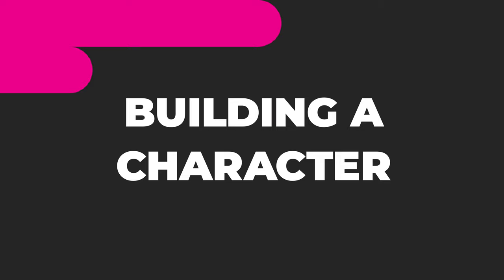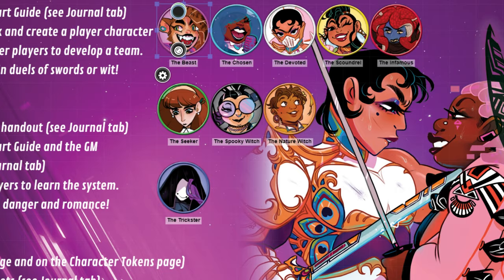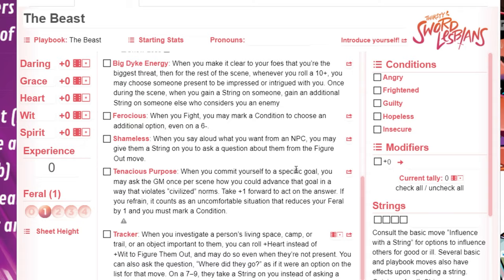Building a character: first, players choose a playbook to fill out. Each playbook is a combination of an archetype and a particular internal emotional conflict. For example, the Beast follows their own passion, which puts them in conflict with civilized norms. These broad archetypes allow for tons of customization — think of them as an outline for their character. Keep in mind that there can only be one of each type of character at the table. No doubling up.